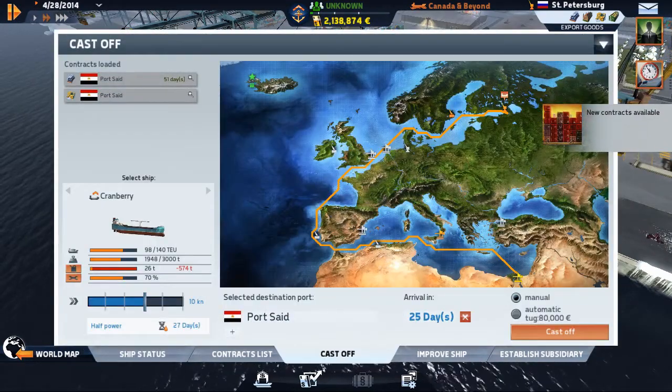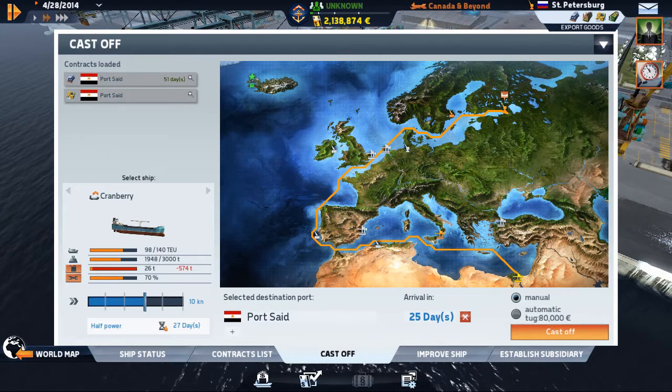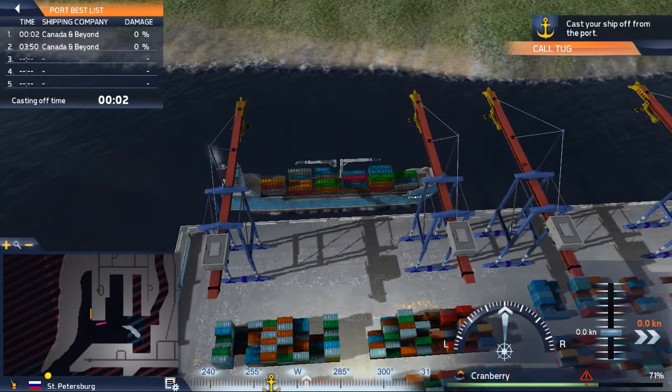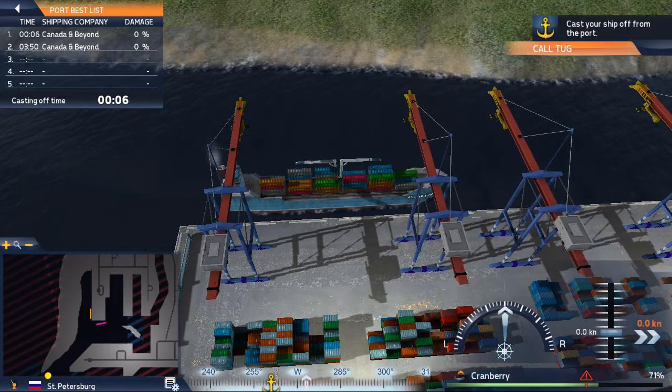So let's get the heck out of here. We are going there. Now the option to cast off is available, so let's do just that. If you choose automatic, then a tug will actually pop you out of harbor. Keep in mind, these are pretty hefty-duty ships.